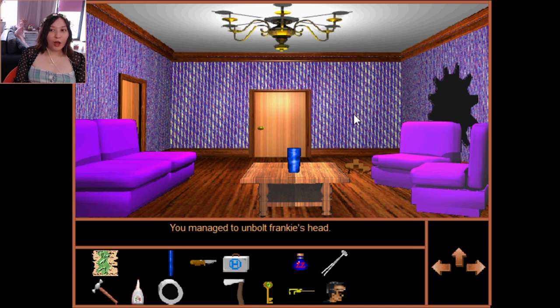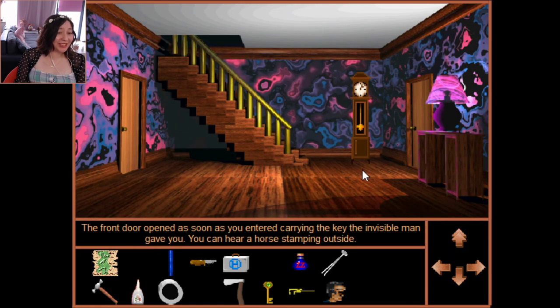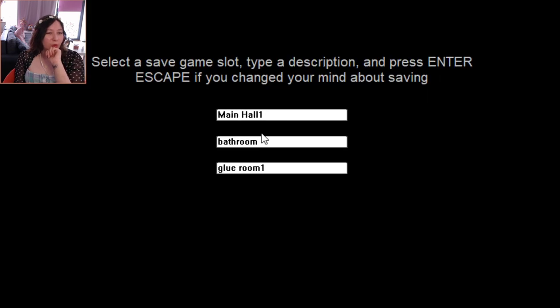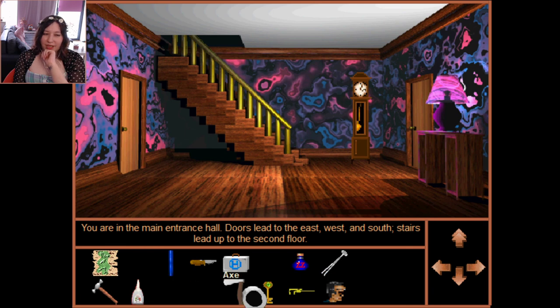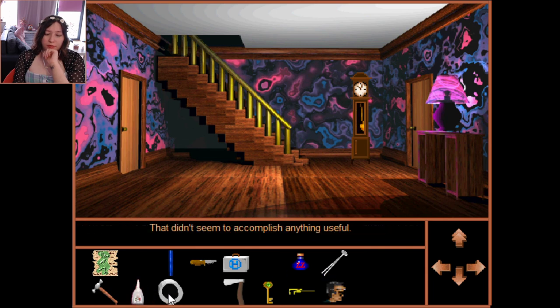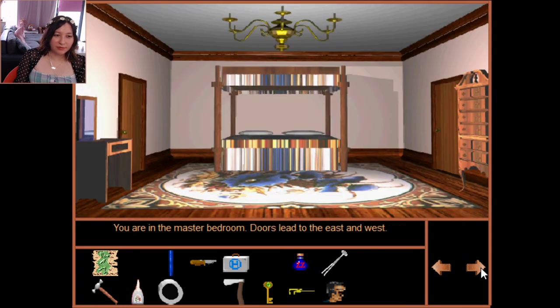I just unbolted Frankie's head — manage to unbolt Frankie's head with the wrench! What do I do with his head? Can I duct tape it? Glue it? Why do I have someone's head? Put it in the bathroom? I have his head — what can I do with it?